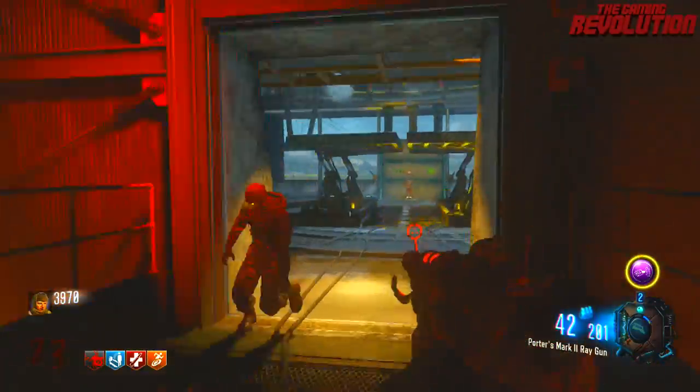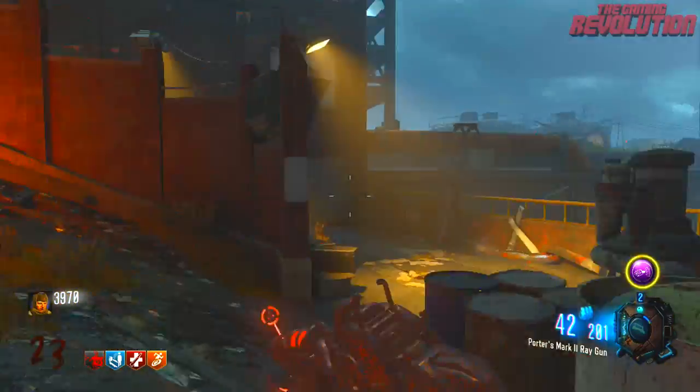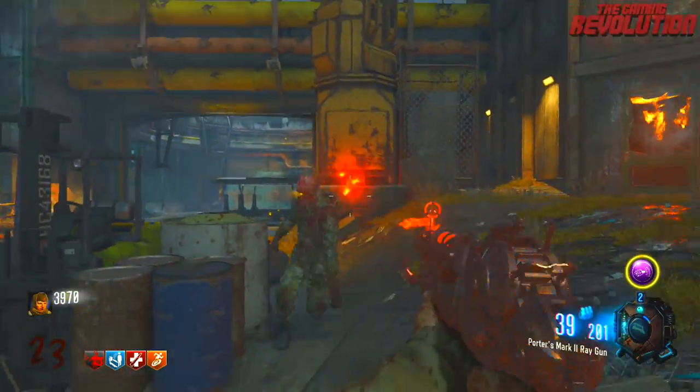That's been a quick and easy tutorial on how to Pack-A-Punch within Ascension. Thank you for watching the video. Make sure to subscribe for the latest and greatest Black Ops 3 Zombies information. We'll see you next time.